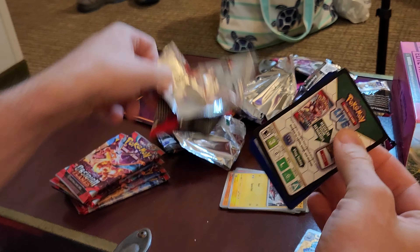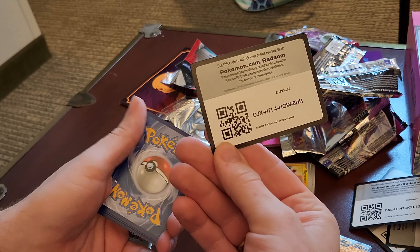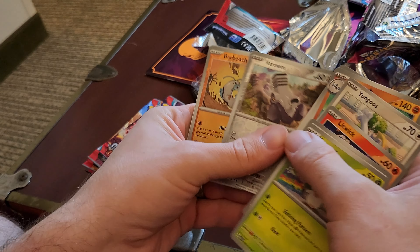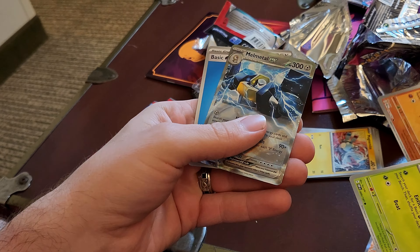And a Melmetal EX! Already another hit — already two hits with just two packs. That's a shocker. We all knew how this video was going to go. They made the pull rate in Obsidian Flames so much better than in Fusion Strike. Let's go through it: Entei and Thunderus — well, that's just a normal one.